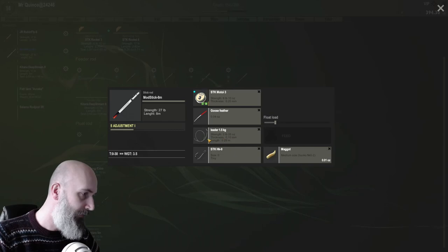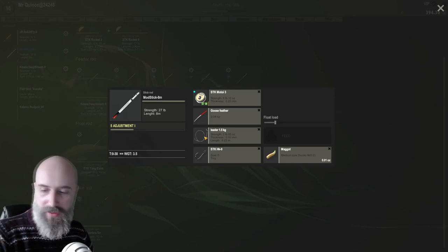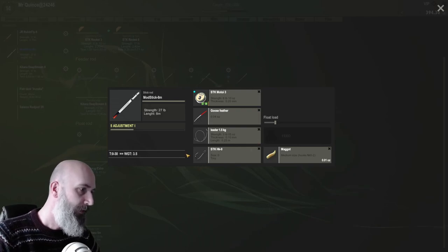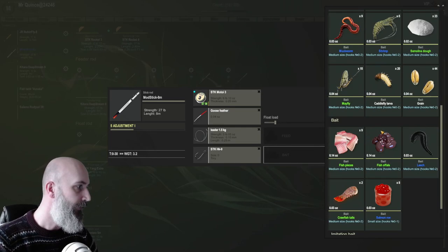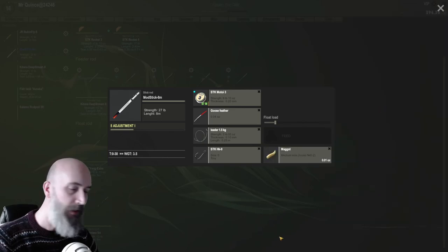Your three pound leader — that seems to be really important. Your main line, I don't think it matters what it is. But down here at your business end, that has got to be as light as possible. Unfortunately, you do catch the odd carp and they just snap you off. The smallest hook you can get, and a maggot. I've tried every single bait out there, everything, and I haven't caught a single one on anything other than a maggot.